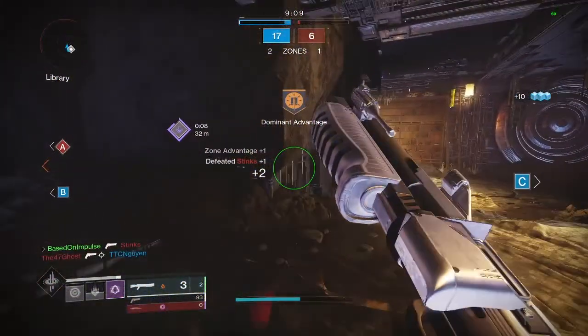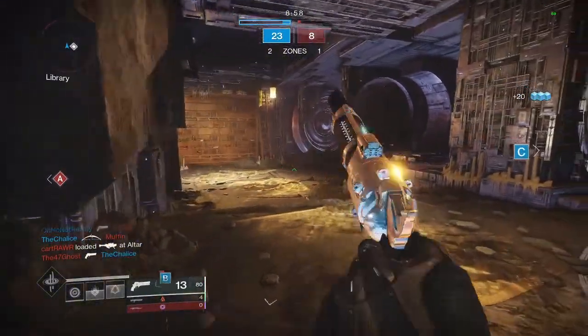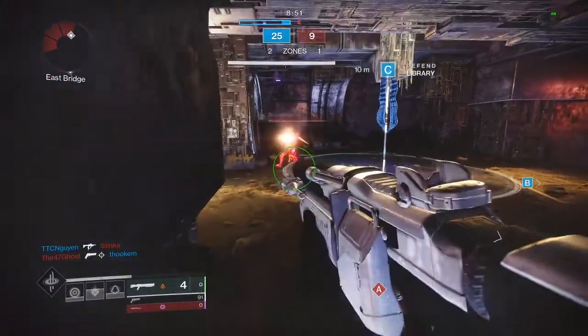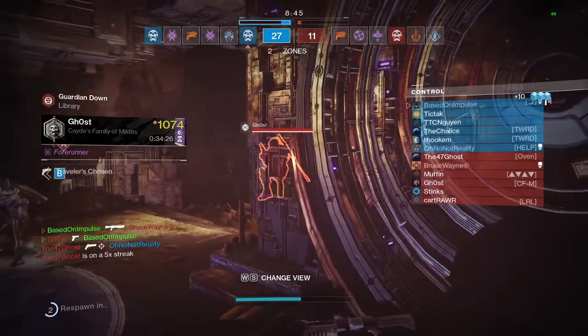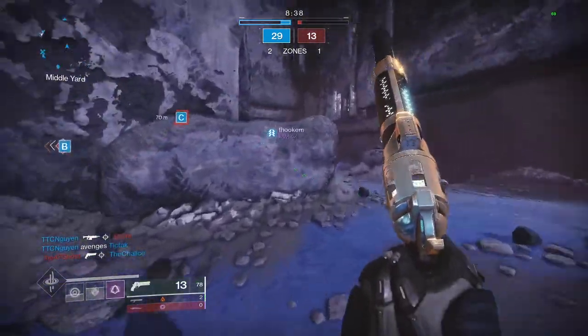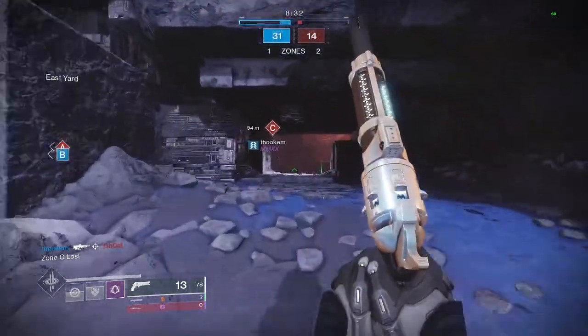The next exotic on the list is the Actium War Rig exotic chest piece with the exotic perk Auto Loading Link, which will continuously reload your auto rifles and machine guns while you have them equipped. This isn't a flashy exotic by any means, but it can make you an absolute monster for DPS when paired with the exotic heavy machine gun Xenophage. You can fire all of your Xenophage shots without reloading once, even if you're using double machine gun reserves on your armor. This makes the gun even better than it already is, and the combo of Actium War Rig and Xenophage is really just too good to pass up on.